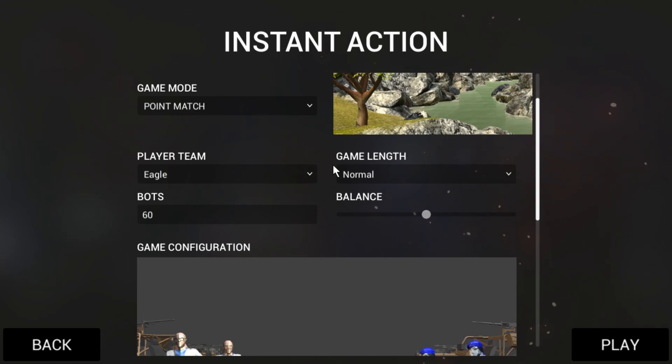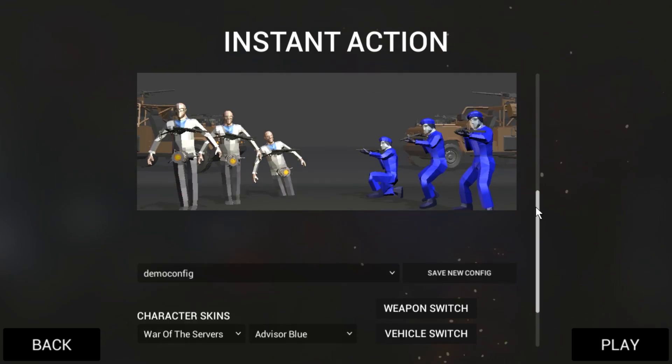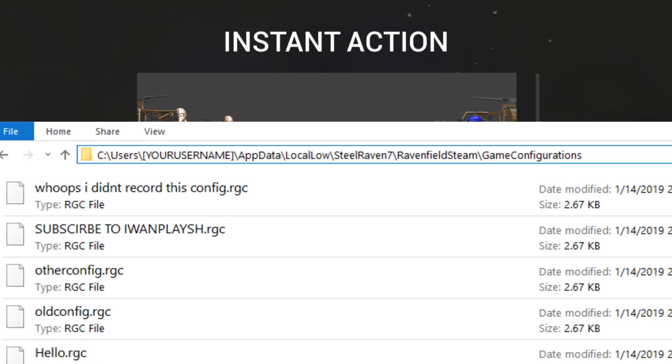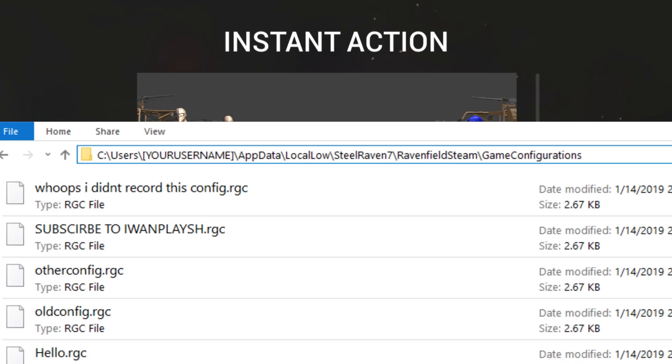The map also doesn't get saved, though it totally could. So this is how you use this feature, and apparently how you fix it, and how you delete the configurations that you don't need. You can just paste the path in this line here — I will copy this to the description of this video. You will just have to replace the square brackets with your username. Then go to that folder and delete the files that you don't want. Hope this helps.